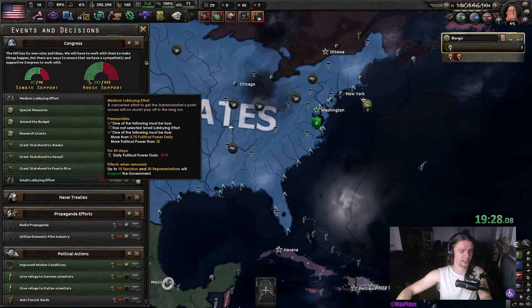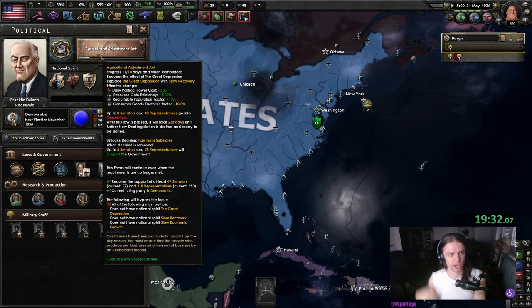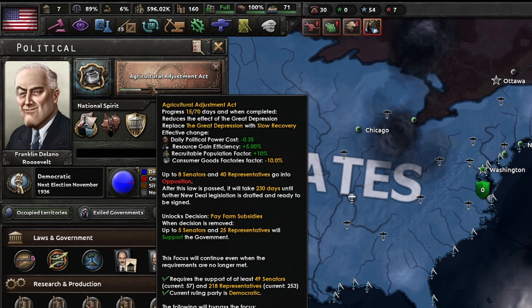We're going to get TAF and another small lobbying effort. And then we're going to work on the Great Depression by getting the Agricultural Adjustment Act.